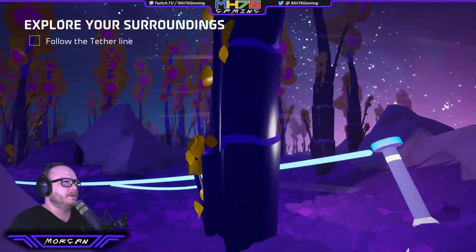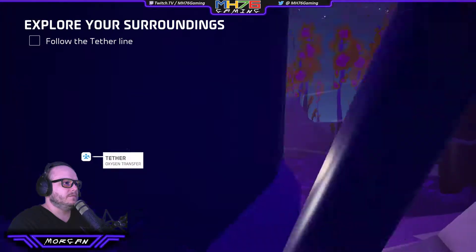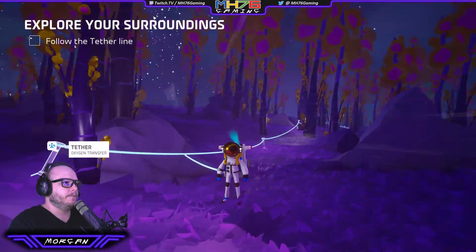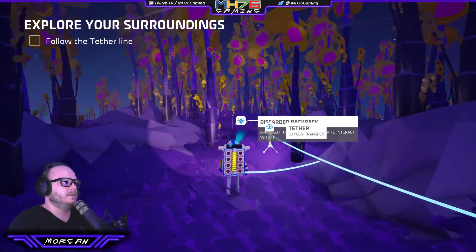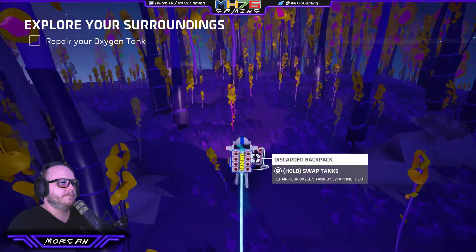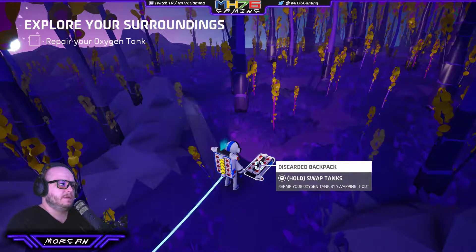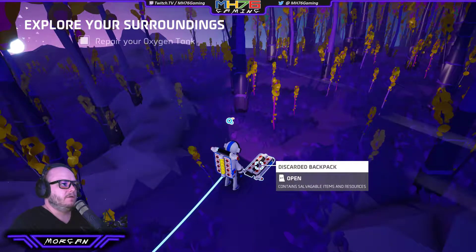As you can see, it's an interesting, simplistic art style, but it's still very detailed and interesting, as you'd expect from alien planets. Okay, here's a discarded backpack. Hold Y to swap the tanks and that will repair our oxygen tank. So the little bar fills up while we're tethered.